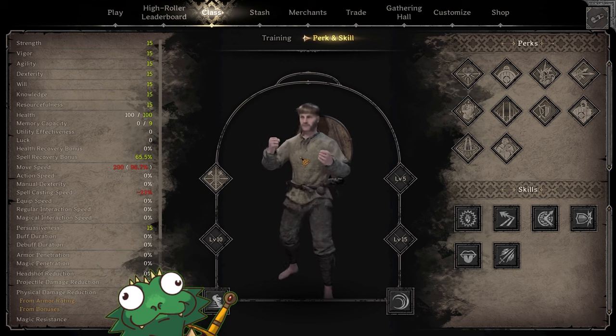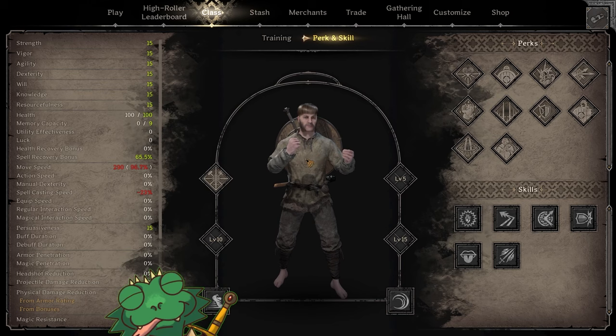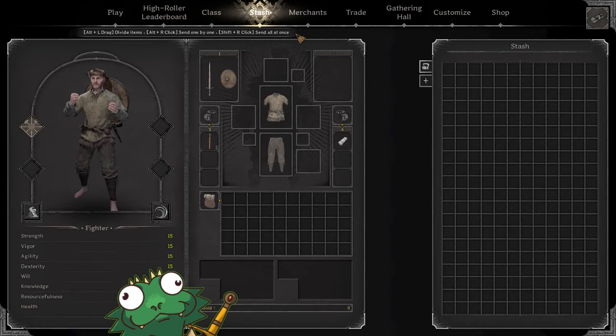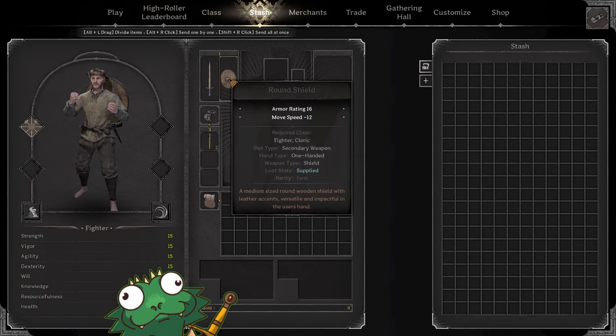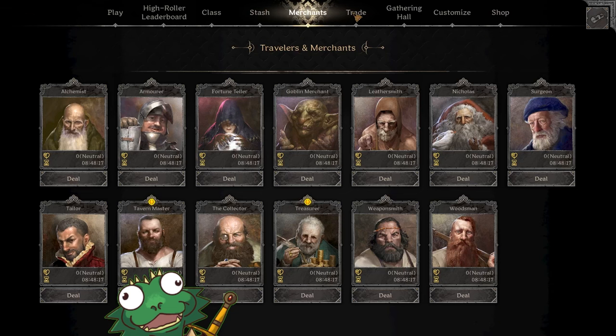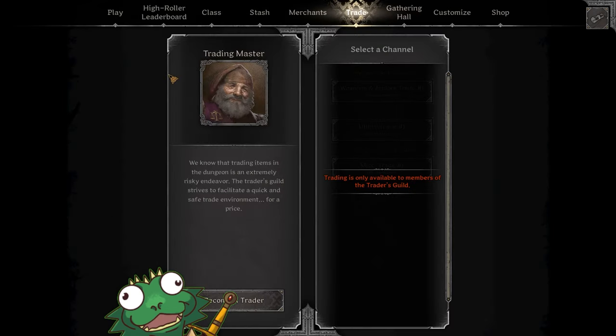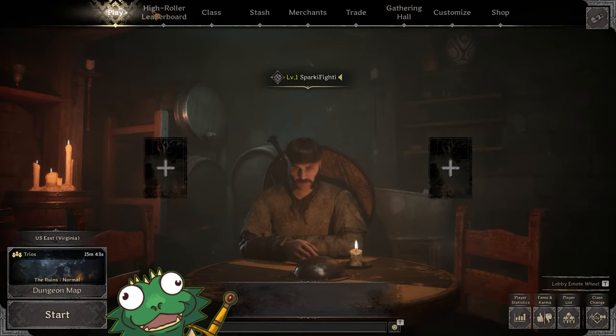Now we have our beautiful Fighter with his amazing bowl cut and mutton chops, hands ready to punch evil. This is where you find your stash — there's nothing here because we're level one, so we have no gold and can't buy anything from the merchants. You can trade right away but you don't have any money to pay the trade fee. So you want to click Play, go back, choose your closest server, and choose your dungeon.